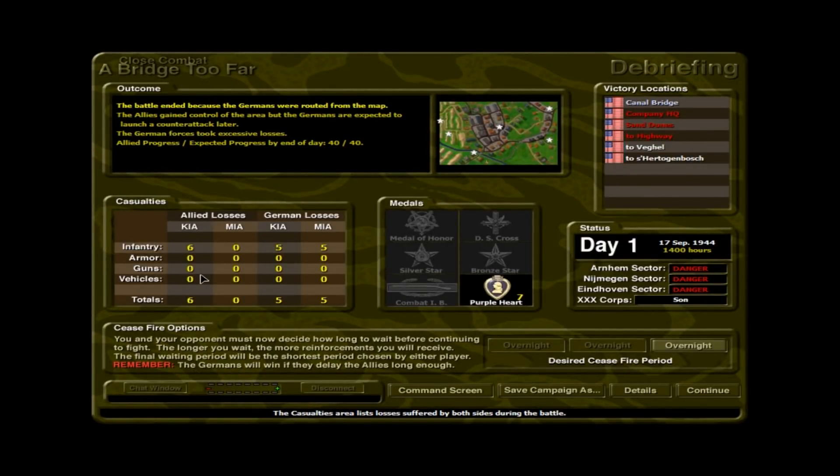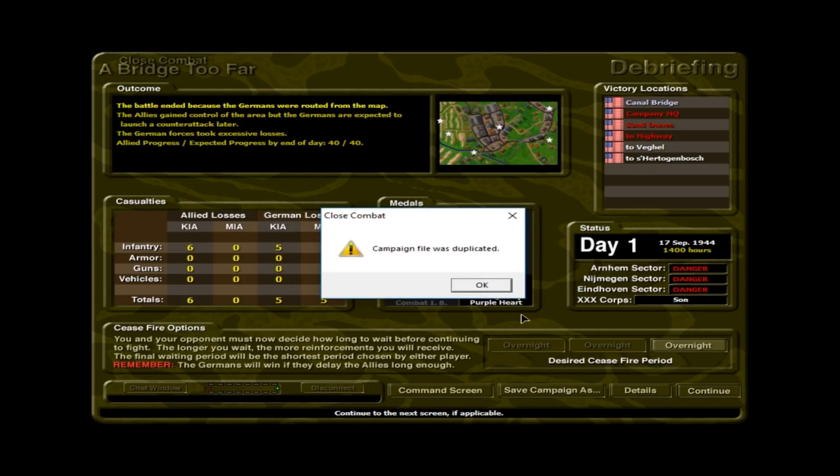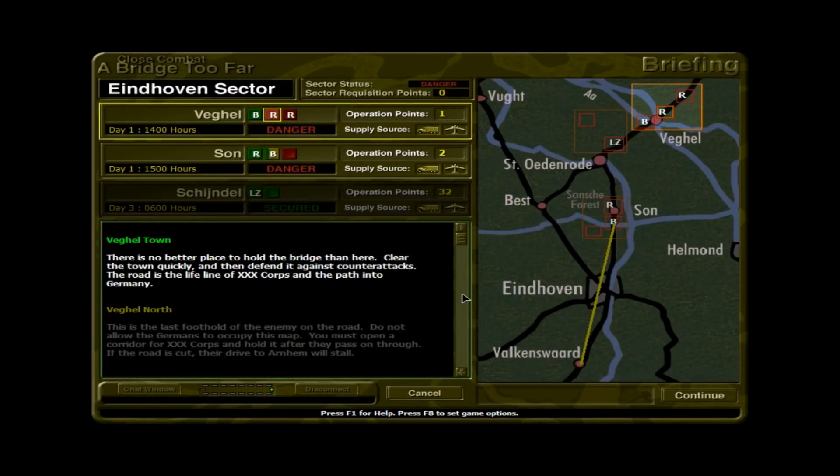You can see the battle ended because the Germans were routed from the map. The Allies gained control of the area, and the Germans were expected to launch a counterattack later — German forces took excessive losses. Allied progress is 40 out of 40, so essentially we are meeting the expected progress by the end of the day. The Allies lost 6 KIA; the Germans lost 5 with some additional wounded.